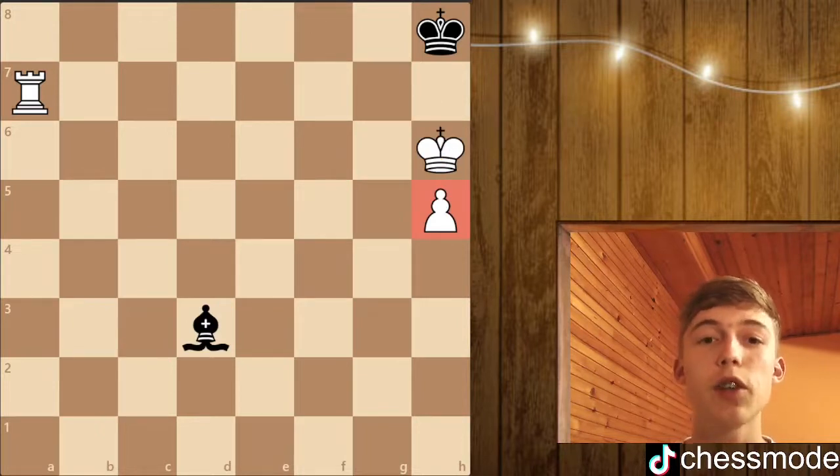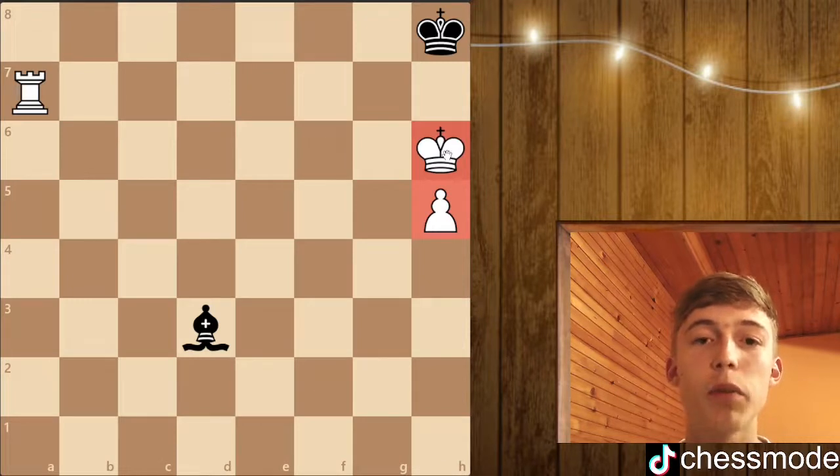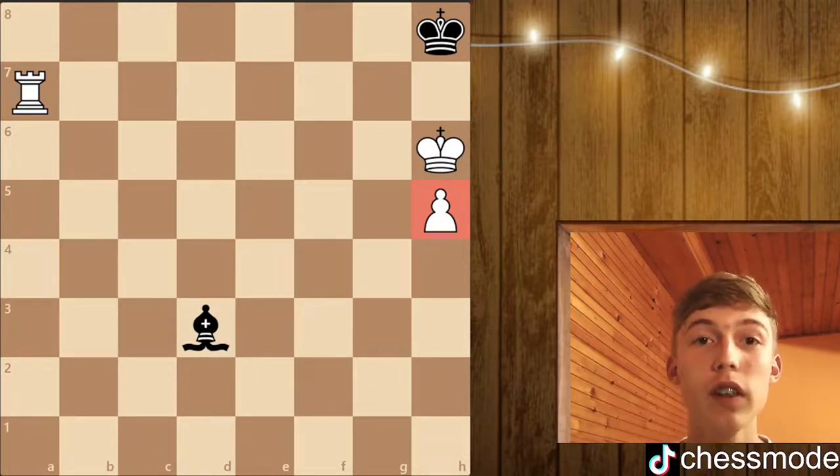Moving on to the next position where white has a pawn on the fifth rank. The difference now is that white's king has access to the h6 square, which he didn't have before because the pawn was there. But the funny part is that this position is still drawn. The drawing technique is a bit different than before — let me show you what happens if black goes wrong.